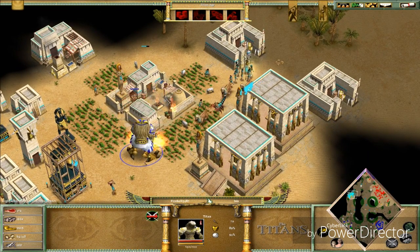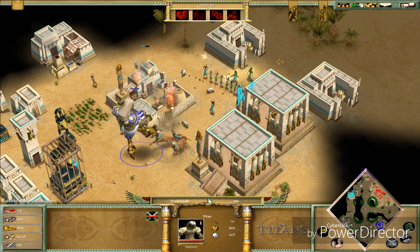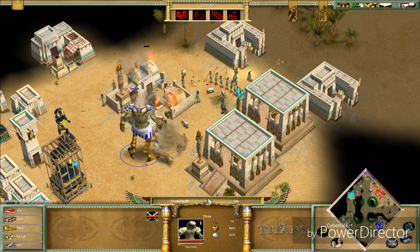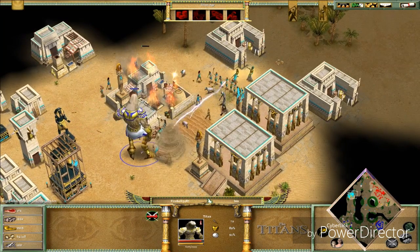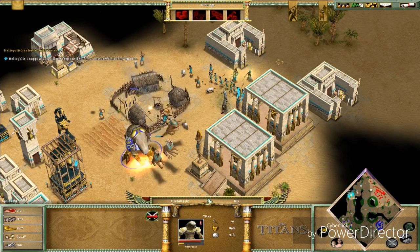As I was saying, in multiplayer if you see a Titan coming towards your city you're like 'screw this, I'm out' — because there's pretty much nothing you can do, except if you also have a Titan.